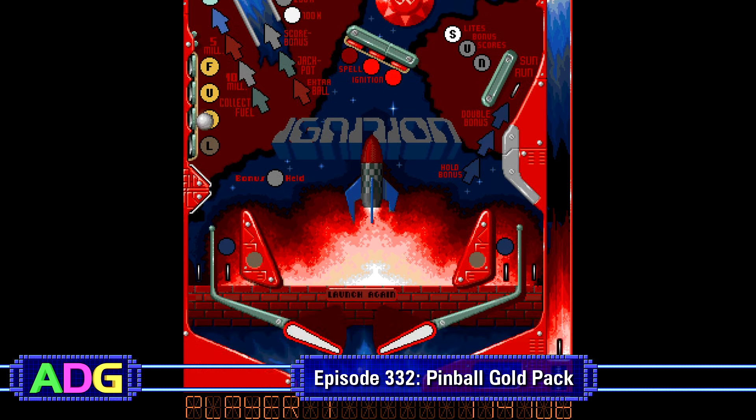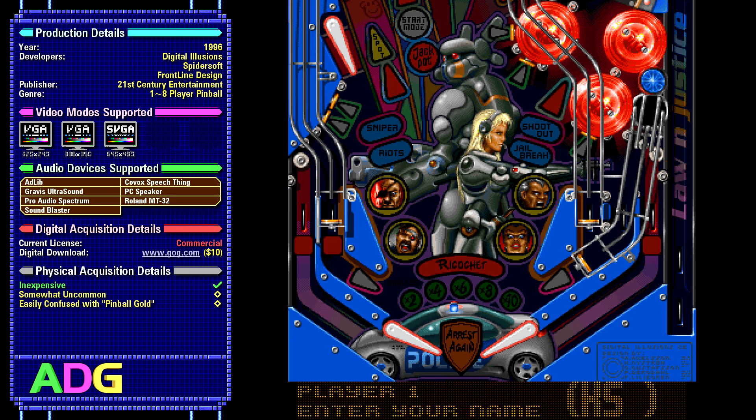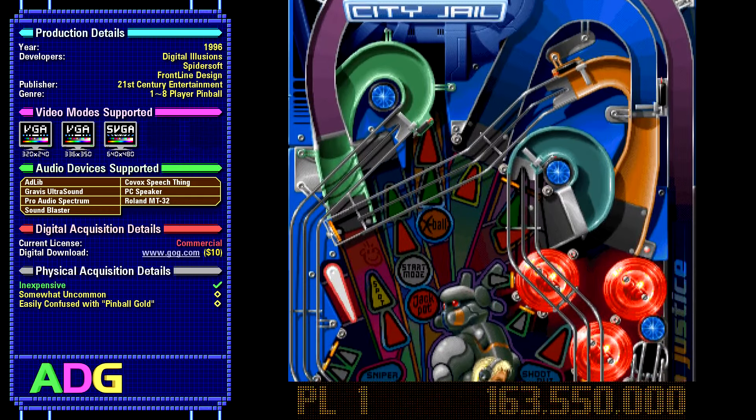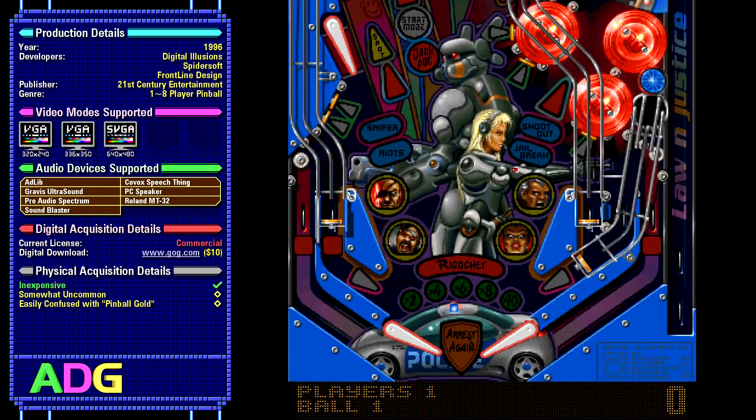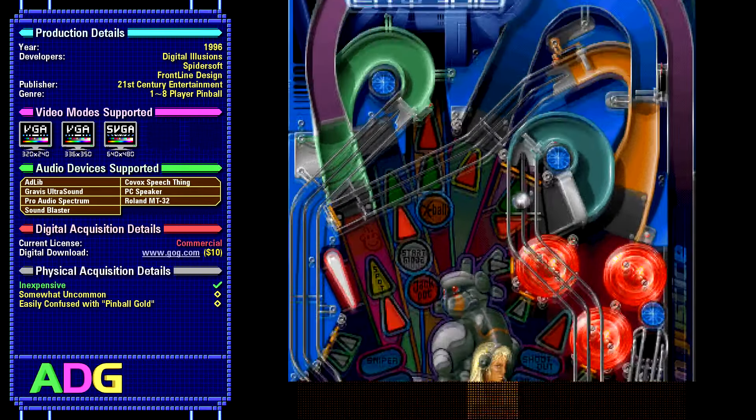As for audio, I've listed the audio support most of the programs have, though you get fewer with the earlier releases and more with the later releases. As for its current release state, the Pinball Gold Pack is still commercial and can be obtained digitally on GOG for $10, or if you want a physical copy, they're not too hard to find. The CD alone typically goes for between $5 and $10, and fully boxed that's closer to $20.